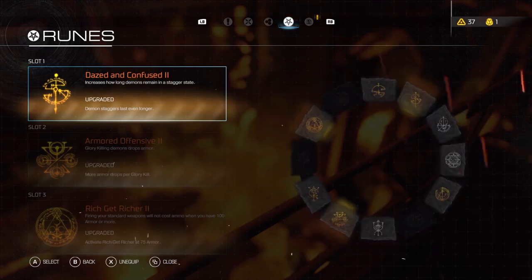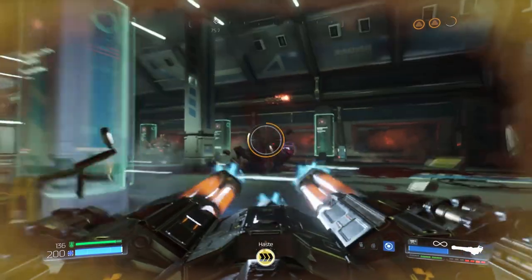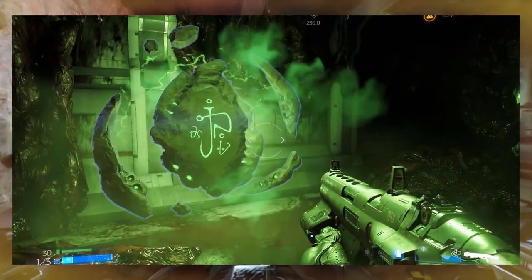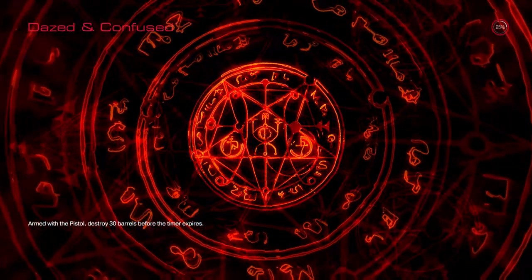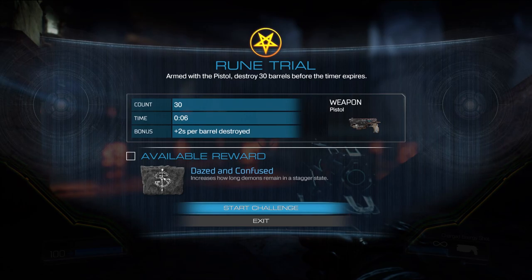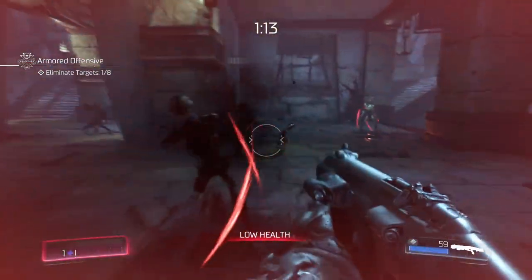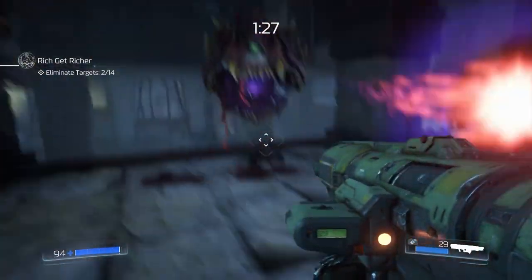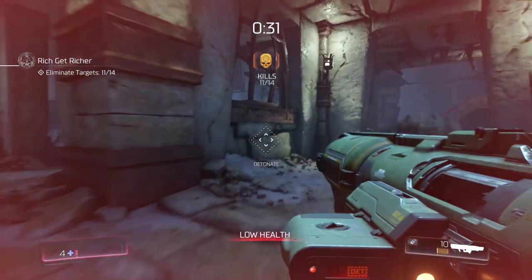But when you upgrade it, the requirement drops down to about 75. After you upgrade these — and believe me, you're going to want to upgrade these — it makes the whole game significantly easier. Once you find one of these big green floating rune tablets, pressing it will take you to another dimension slash loading screen, where you'll have to complete various different time trials at varying difficulties. The trials for Dazed and Confused and Armored Offensive are fairly easy, but Rich Get Richer can be pretty annoying, especially with the Inviso Pinkies and getting caught in your own rocket splash damage.